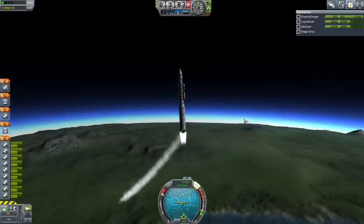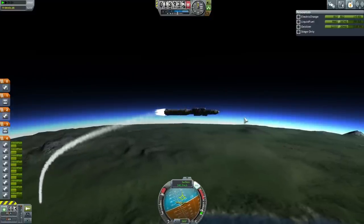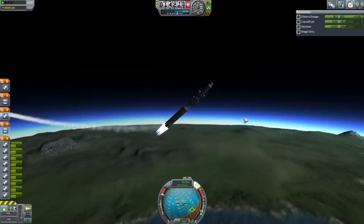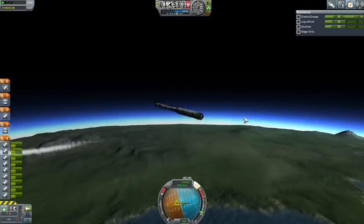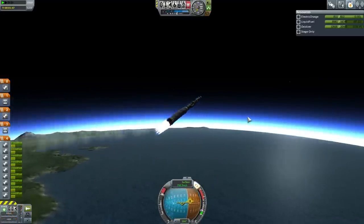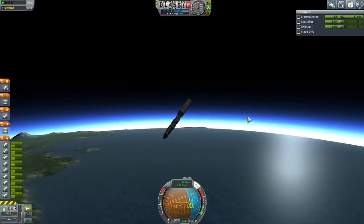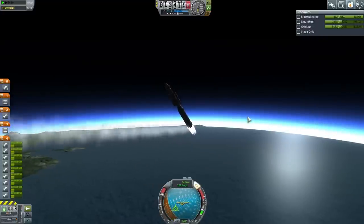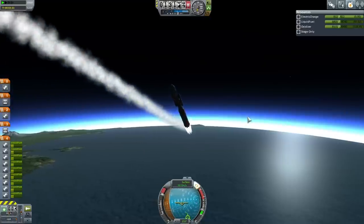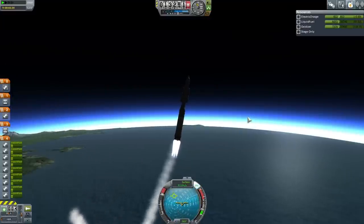It's much easier with the smaller rockets. I'm gonna have to swing up - there's no way I can hold it there. Keep swinging. Should've put fins, but they were just not looking right. This is how first introductions to 1.0.2 always turn out, right?